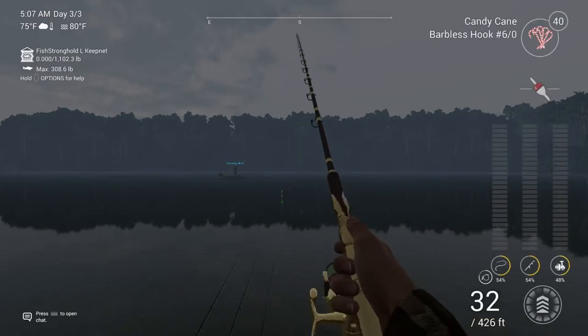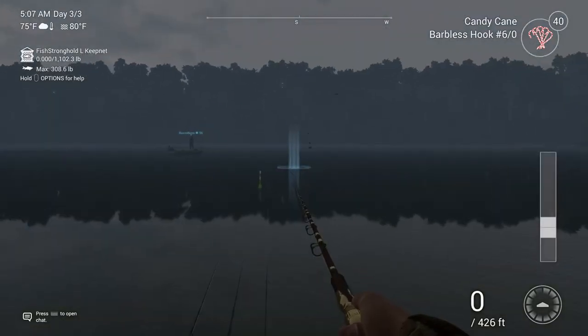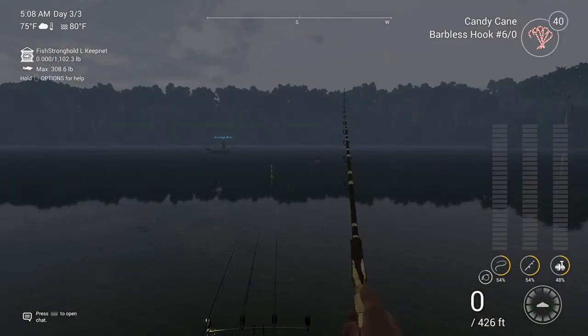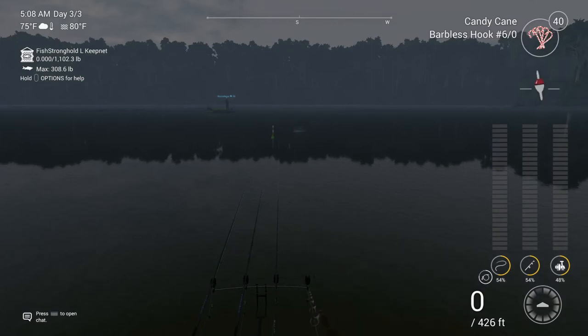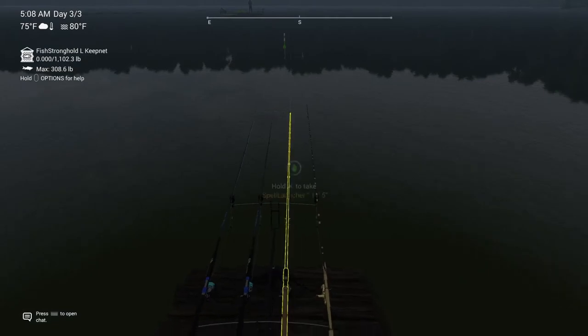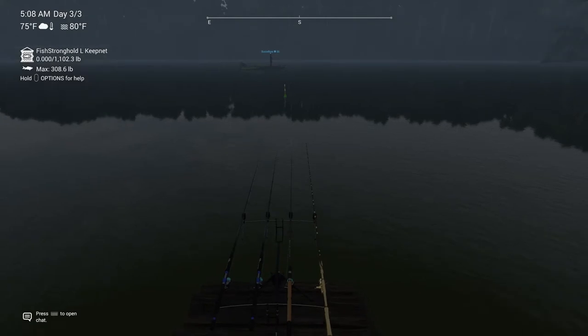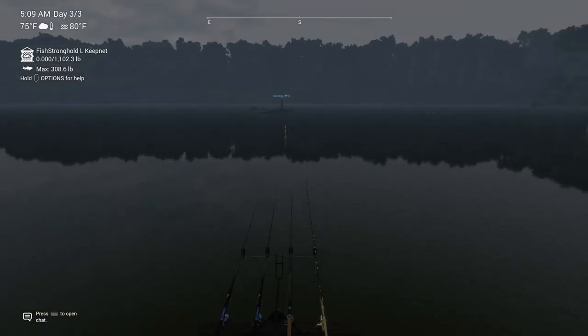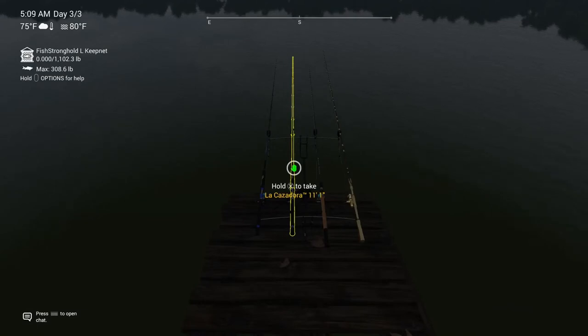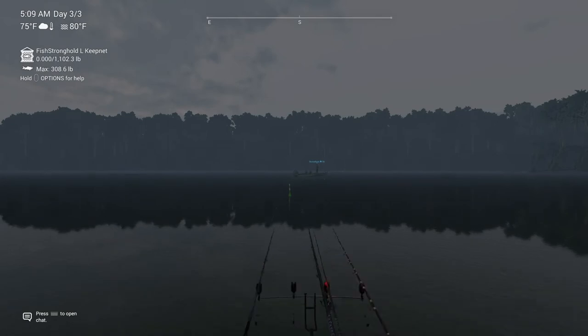When you go to put your poles all in, if you take your small pole that you have set up for normal and throw it back out just like this, these big ones have a tendency to get a bite first before that. It makes sure that it works. I've tested this quite a bit — as you can see, I was down to like 50 Candy Canes — and you can see they start going.